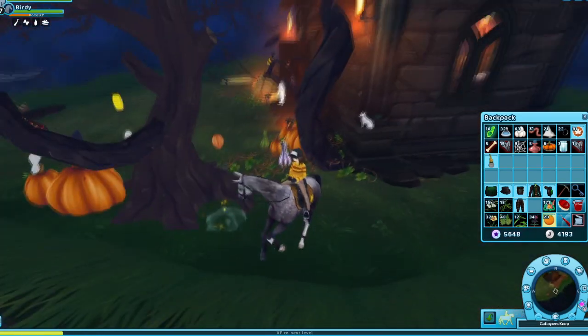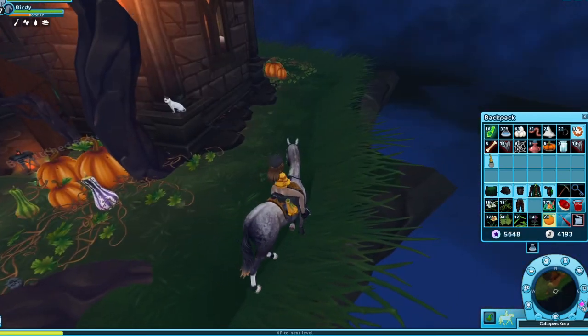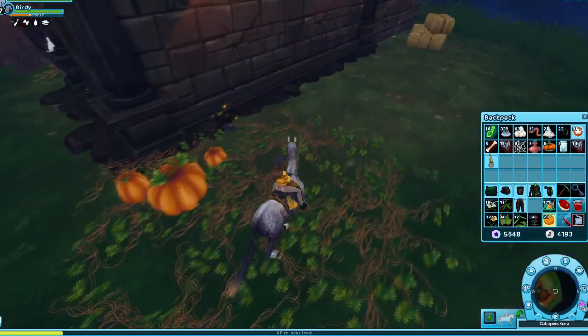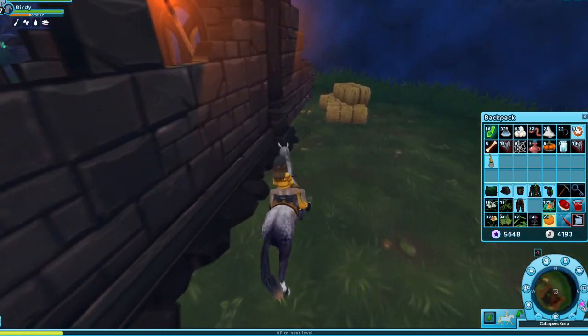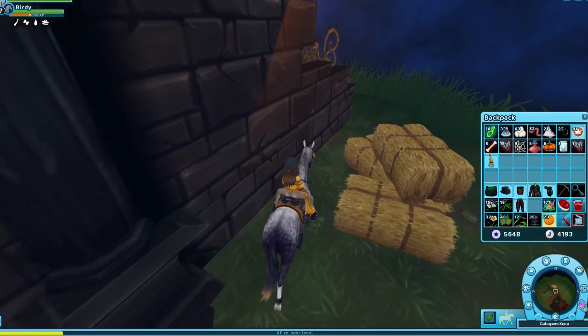Here is some ghost goo, and now we have to go to the back — there's gonna be a wiggly worm, I believe. Yeah, I really don't like how it looks. And now for the last one in here is the bee bomb.